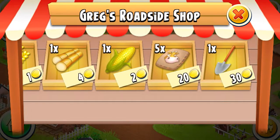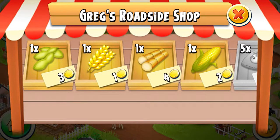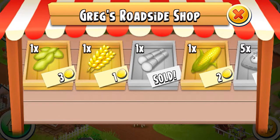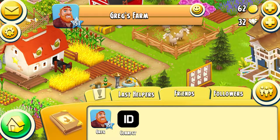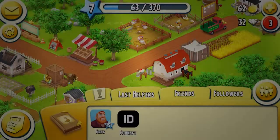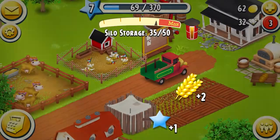We'll buy the five thing from Greg and we have a heap so we don't need more. We go back and check — that's all the things. We can harvest this wheat and we're getting way more wheat. We have 27 wheat, so that means we can do chicken food.